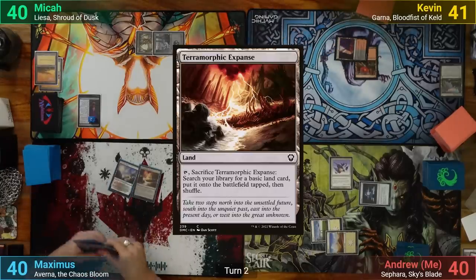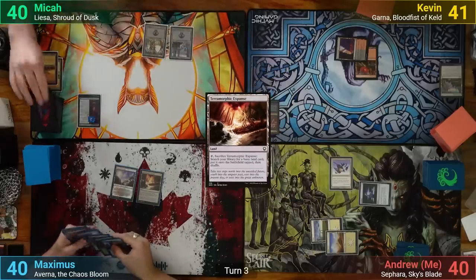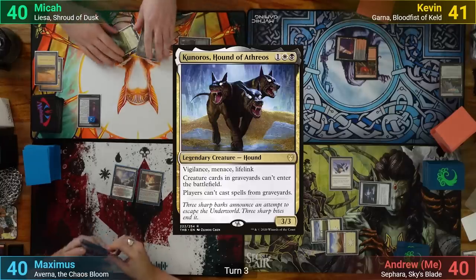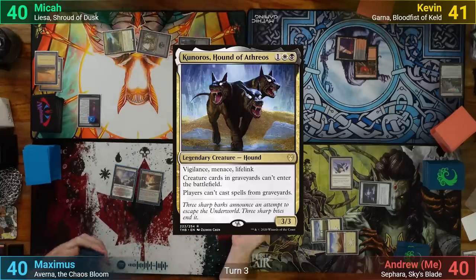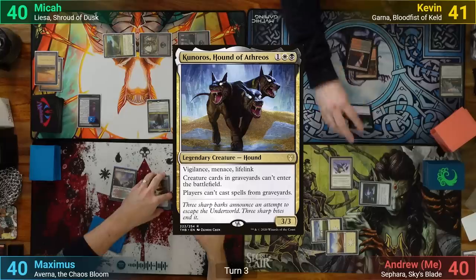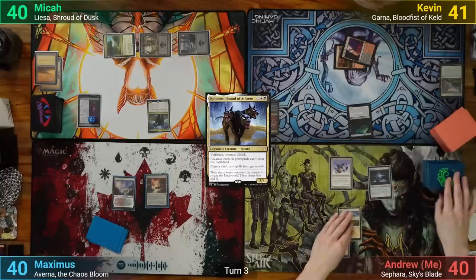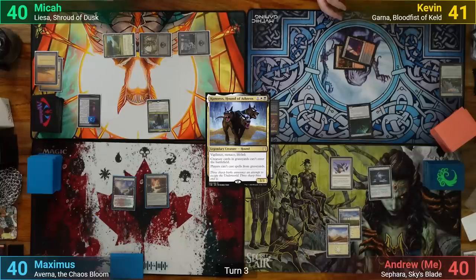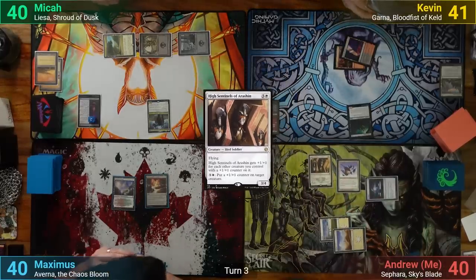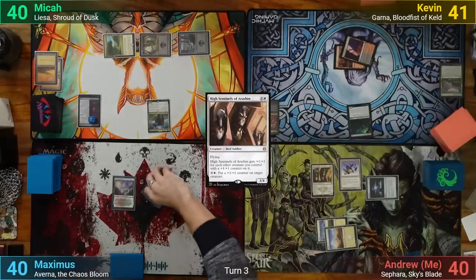Max plays a Terramorphic Expanse and passes. Mika draws, playing Exotic Orchard, then plays Kuneros, passing to Kevin. Kevin draws and plays a Golgari Thug, but unfortunately doesn't have a land and has to pass. I draw and cast High Sentinels of Arashin. Without a land drop I pass as well, and on my end step Max sacrifices the Terramorphic Expanse to find a Mountain.